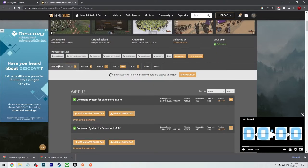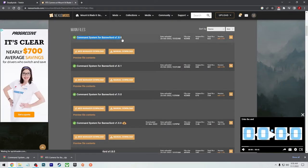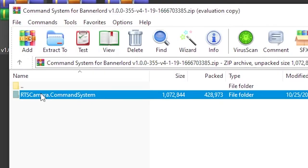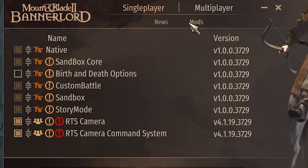I'll leave a link in the description so you can download it yourself. There are two files attached: the Command System for Bannerlord and the RTS Camera for Bannerlord. You drop both of these folders into the module folder wherever your game is installed. Once you drop them in, the Bannerlord launcher has a mods button — press that, you'll see them pop up in the list, check those before you start your game and you should be good to go.